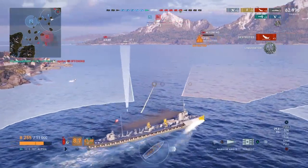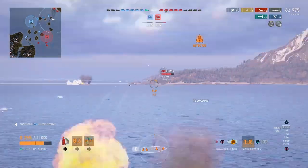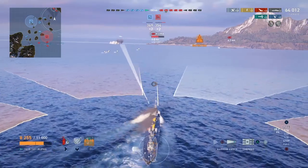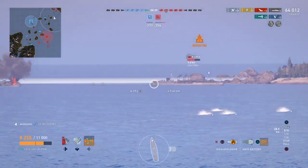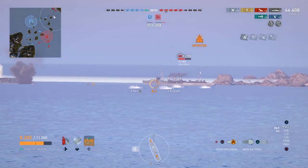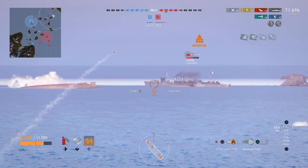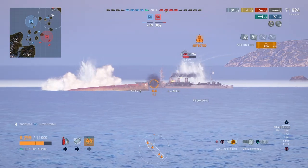That guy finally flooded out. Now we've got the Wyoming low and we're going to try and finish him off. There's a Kuma over there — he's next in terms of who we're going to target. This ship's absolutely a blast to play. Not saying every game's a beast, but we can definitely have some good games with it. That puts us at four kills. Having switched to HE, now our shells are actually doing a little bit of damage, so that's a plus.